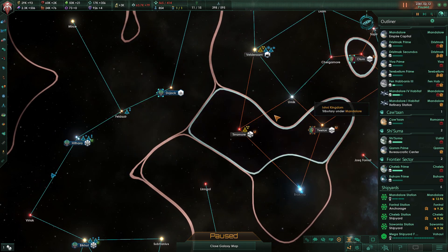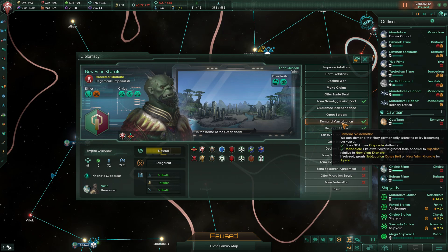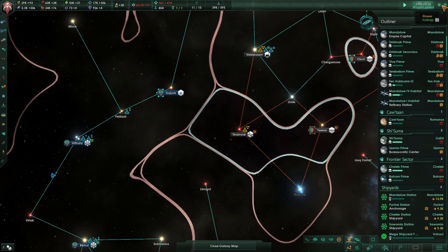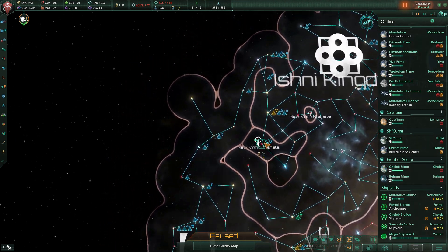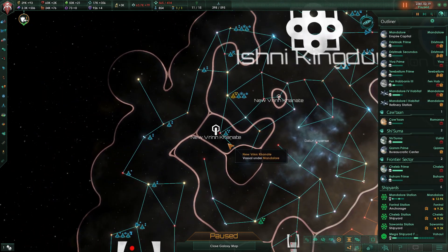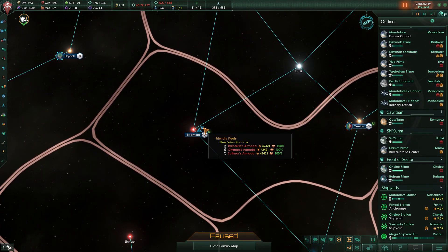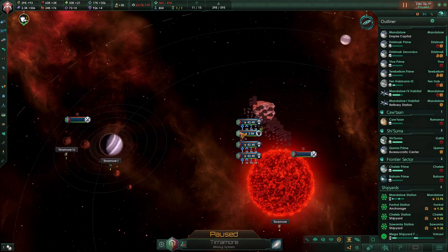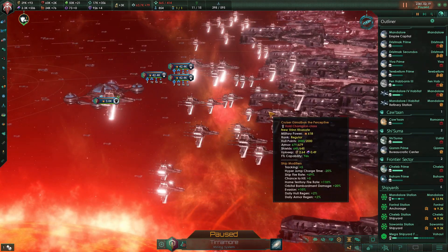They've got some fairly strong fleets still sitting here, so let's go ahead and demand vassalization. Maybe they'll accept — hey, they accepted! Sweet. That is the remnants of the New Room Conate over here. 160-some odd fleet power, which ain't gonna be bad. Hopefully they actually use their fleet effectively rather than just sitting around the next time we get into a war.